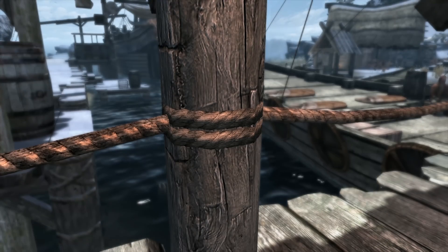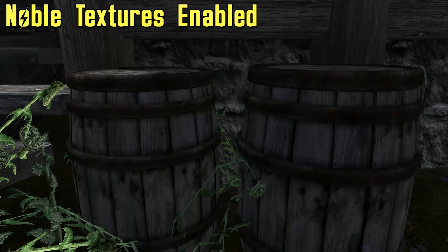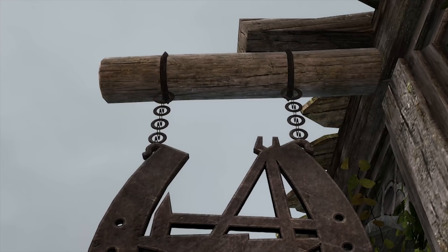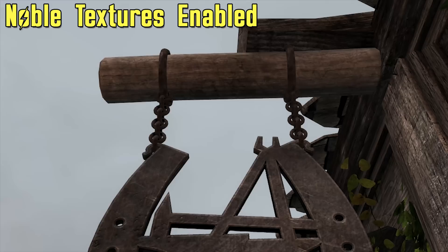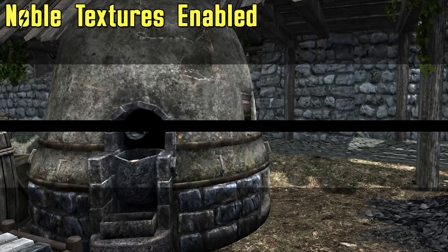If you mod Skyrim, you know SMIM. The Static Mesh Improvement Mod makes a lot of flat meshes circular while providing others with simply better shapes. There are various UV mapping fixes, texture upgrades, and more that help give the world a deeper sense of realism.